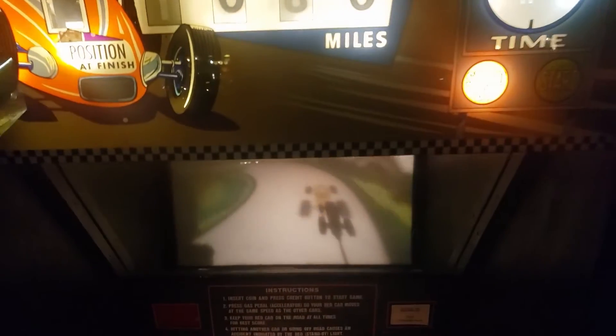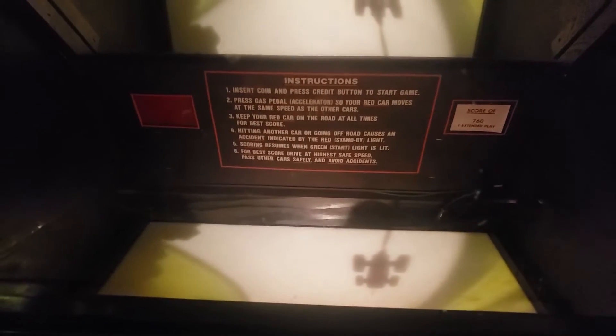Now, as you might expect if you've seen some of my other videos, it's all done with mirrors. The actual cars and everything else is down at the bottom, and there's a mirror that reflects it and makes it look like it's further away in the cabinet.